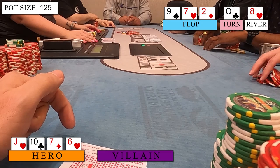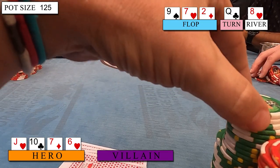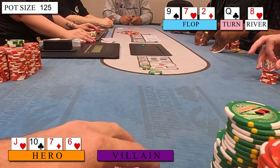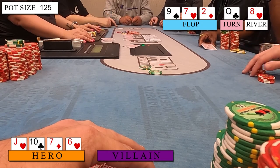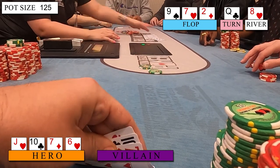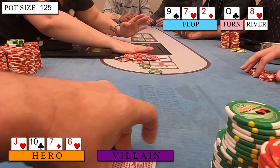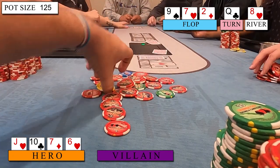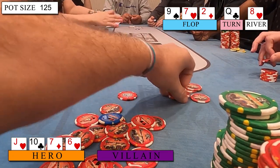That miracle Eight of Hearts rips off on the river! All I know is it's there, and it's time to get some value. When checked to me, I bet $50 hoping for some crying calls, but they all fold and I take this one down. Shortly after this hand, I end up getting called for the main game, and I decided to rack up and head out, since that game looked absolutely horrid, but booking a small win here feels really, really good.